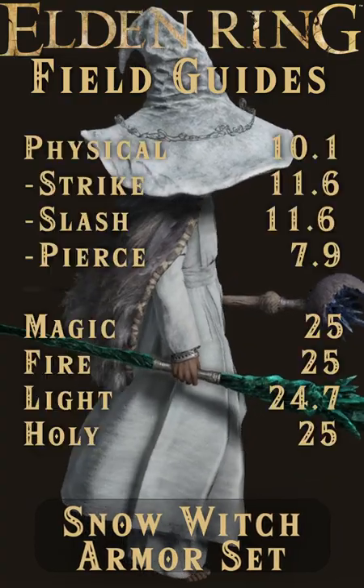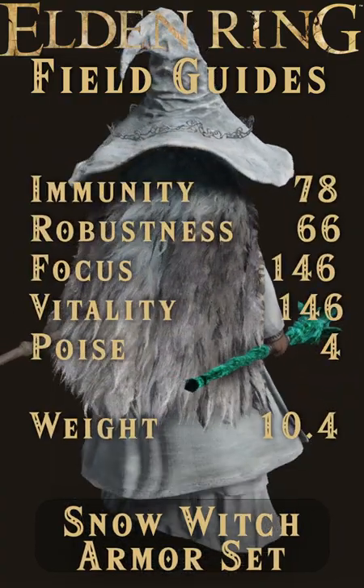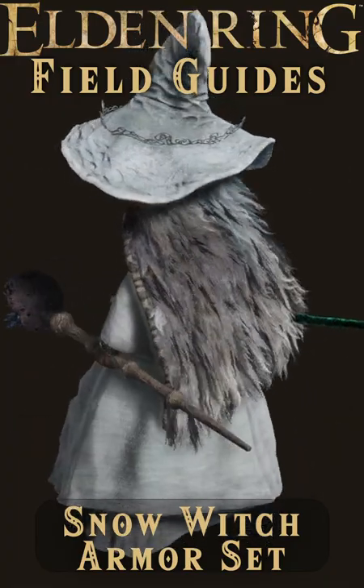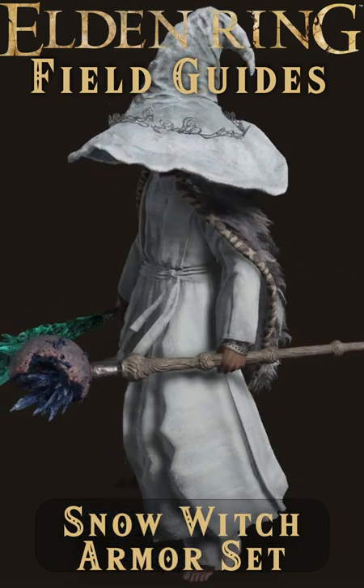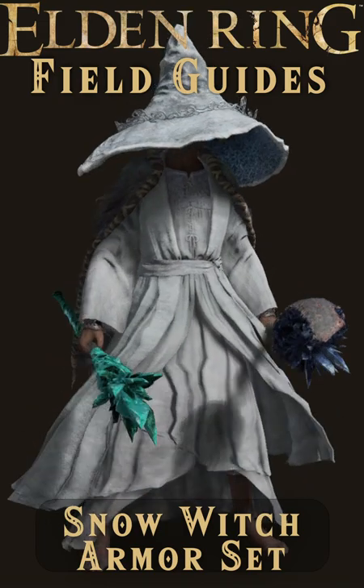First, let's check the stats. It has the kind of damage reduction you'd expect from a sorcerer set, but some nice looking resistances. However, the Celivist set is almost better in every respect, except the Snow Witch set also boosts all cold sorceries by 10%. So there's that.